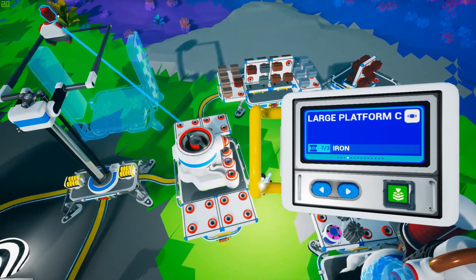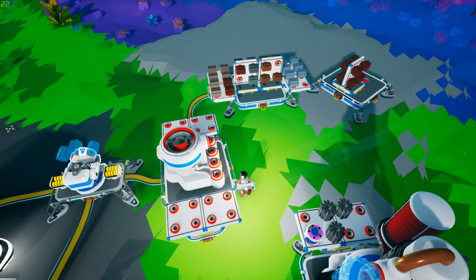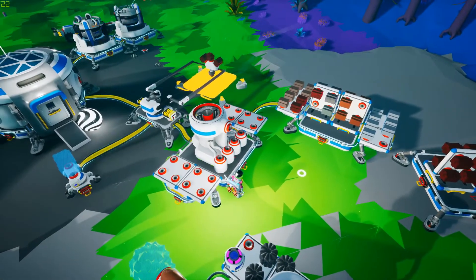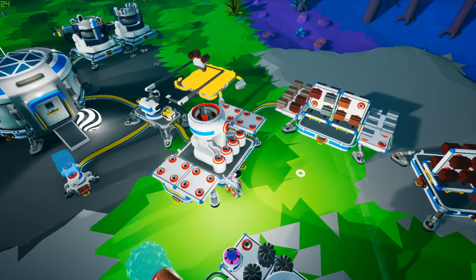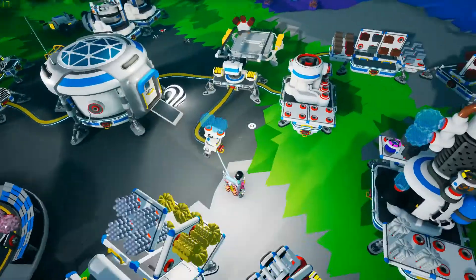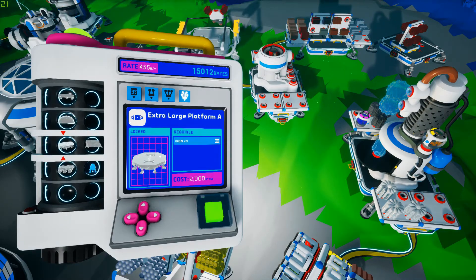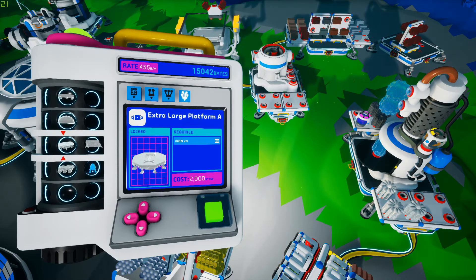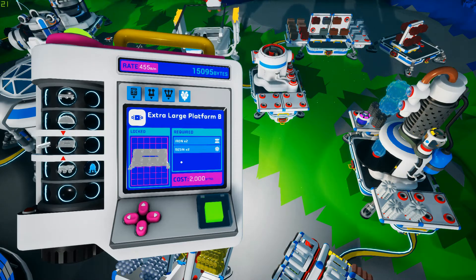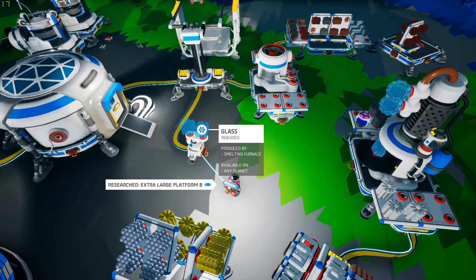I want to have a quick look at this huge platform - this is the large platform C. I know there are other storage units you can pick up over here. We have got these extra large platforms here - that doesn't look any bigger than the four by four we normally have, but this one looks quite a bit bigger. This one needs two iron and two resin - possibly cheaper to build. So let's research that, pick up two resin, and investigate extra large platform B.